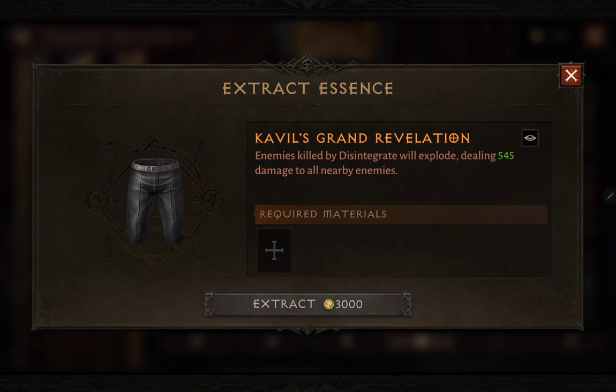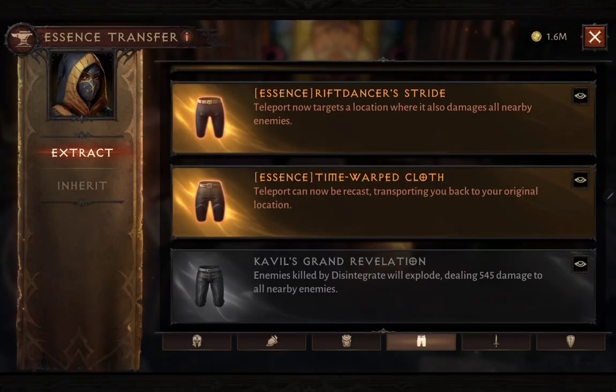When extracting, either extract duplicates with lower attributes or leave it alone until you find an extra item. To extract, click on this part over here and choose the item from your inventory — it has to be in your inventory and identified. I suggest not putting any socketed gems in it and making sure the rank is zero. Once you place the item, extract for 3,000 gold and you will have the essence in your library.